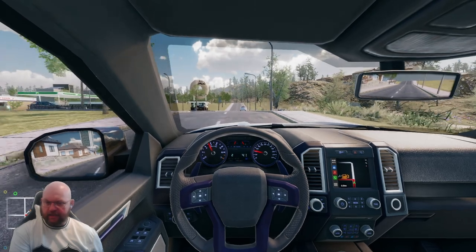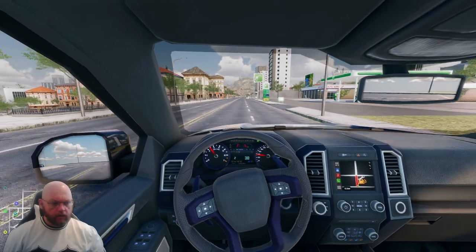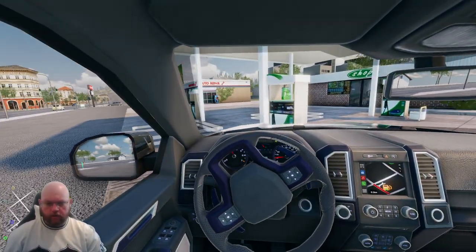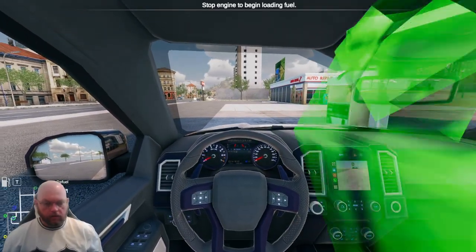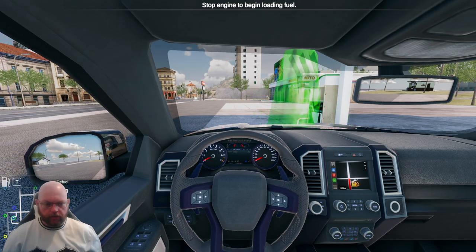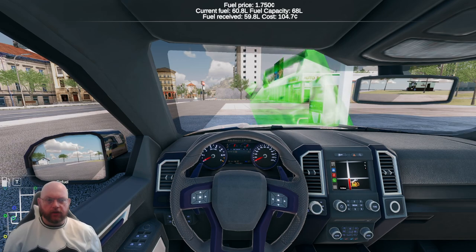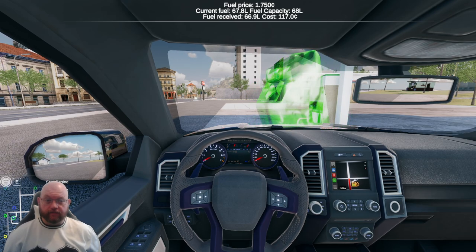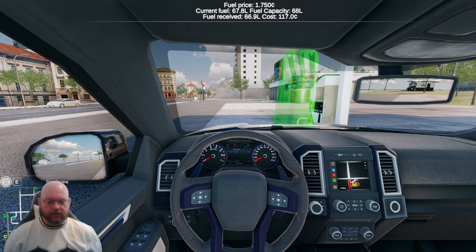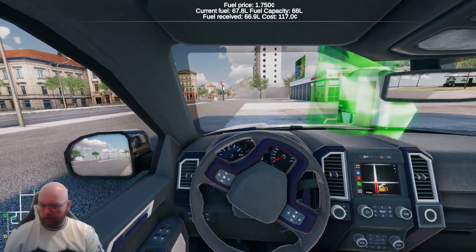Well, we've made it to the gas station on fumes. Some petroleum. We can hold 68 litres — how much are we putting in? We had one litre left. That's cost us 117 creditos — that's what we're calling them now, by the way. They are creditos. Let's go get that blue ring. We've got no damage so we don't need to go to the repair shop.